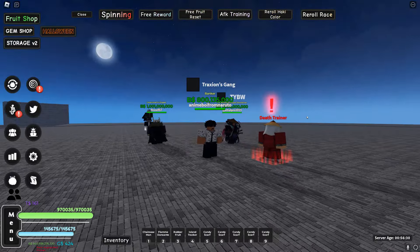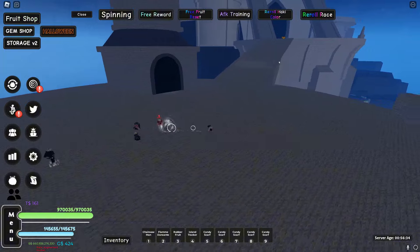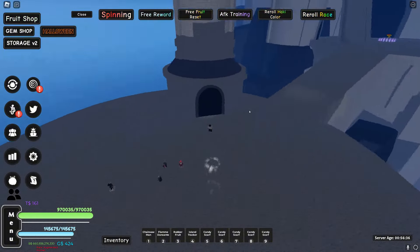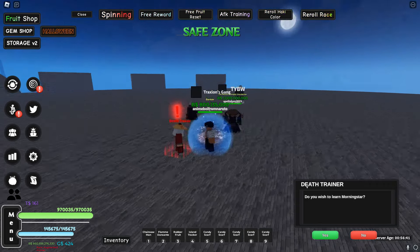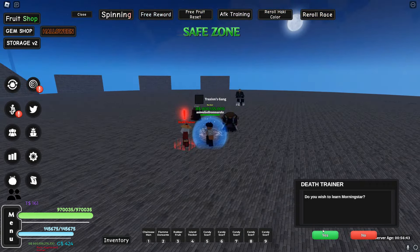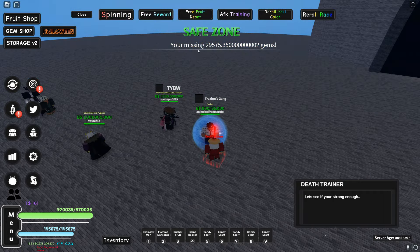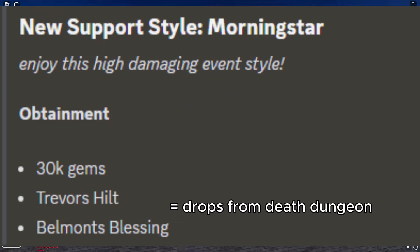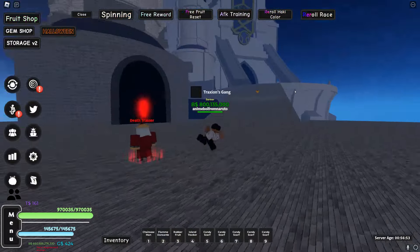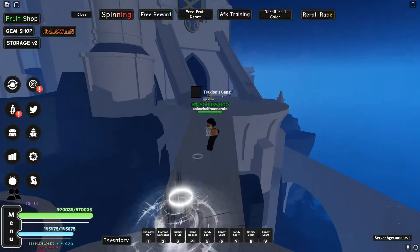To get the new support style, you have to talk to a guy in First Sea on Death Island — just put that in your island tracker. He asks if you want the new Morning Star style since it does crazy damage. You need thirty thousand gems and some specific items, so I'll have to do the dungeon first and then showcase the Morning Star style.